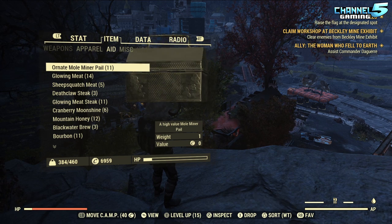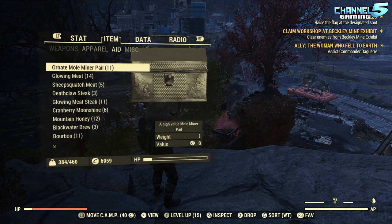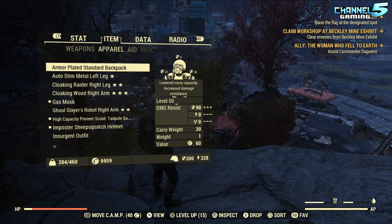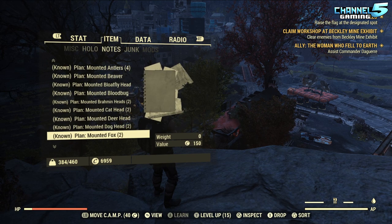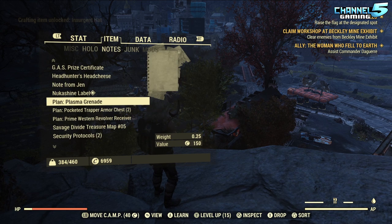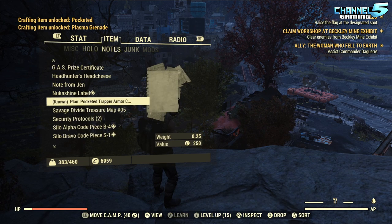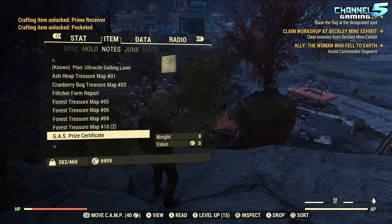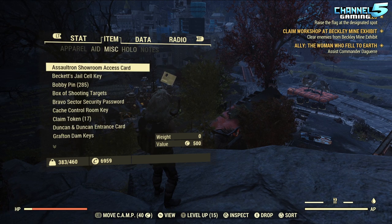I've also got an extra insurgent outfit plan to sell. I really want the treasure hunter hat, but beggars can't be choosers. Looking at what's new from those pails: insurgent hat, plasma grenade, pocketed trapper armor, prime western revolver — that's about three new plans. We're at almost 7,000 caps, up from 5,300 — a few batches gave us 500 caps.